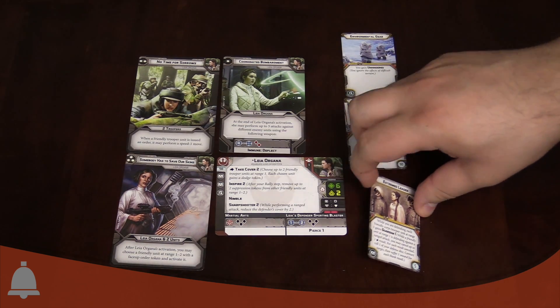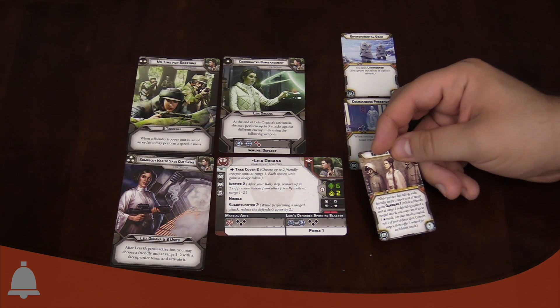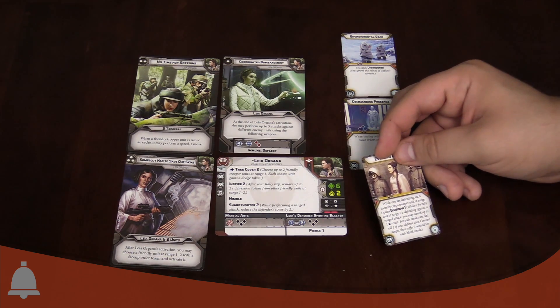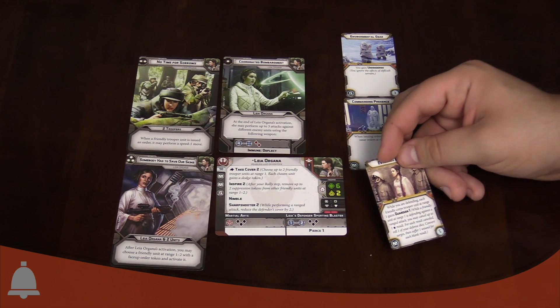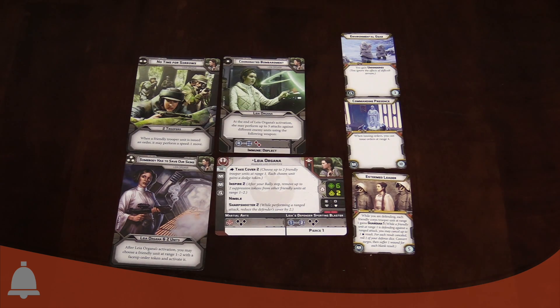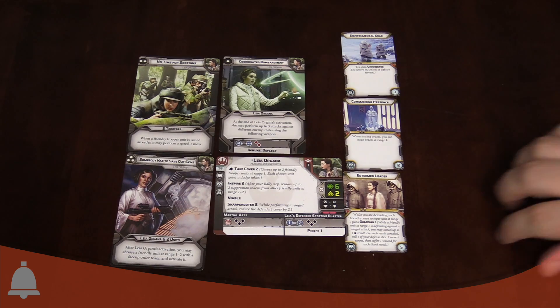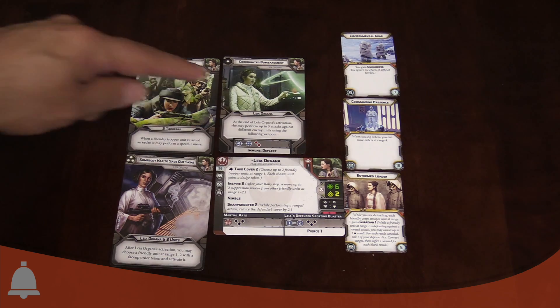She's also got Esteemed Leader, which is a great card especially for squishier commanders like Leia. It says: while you're defending, each friendly core trooper unit at range one gains Guardian one. Guardian one means when a friendly unit at range one is defending against a ranged attack, they can cancel up to one hit result - for each result canceled, roll one of your defense dice, convert surges, and suffer one wound for each blank. Basically she can offload hits to friendly troopers nearby so they take the shots for her - a 'lookout, sir' mechanic. It does say hit, not crit, so crits still get through, but put her in cover with troops nearby and she's basically immune to normal hits.